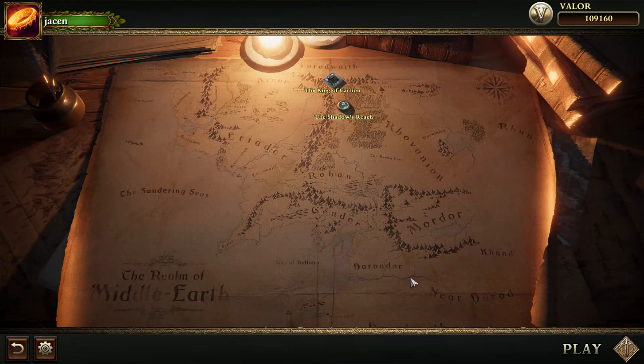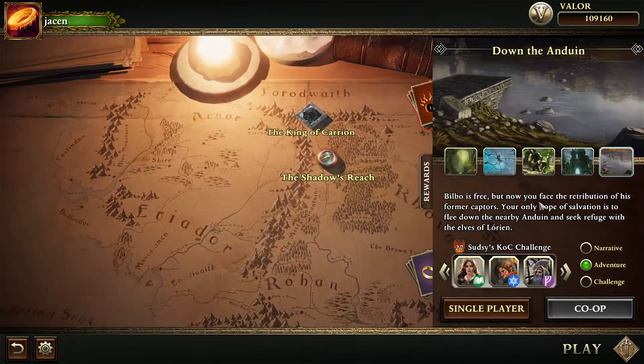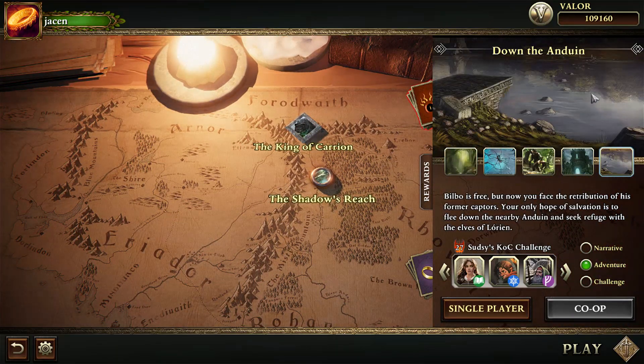So now I have to think of a challenge for you guys — I will also post this on the Discord. Why don't you try playing Down the Anduin without any Spirit Heroes? Let's do it just without any Spirit Heroes and see how far you can get with this. I think it will be pretty tricky, because you need to get a lot of willpower on the table, at two points actually. So we will see who's first gonna complete this. Until then, have fun guys, and see you next time.